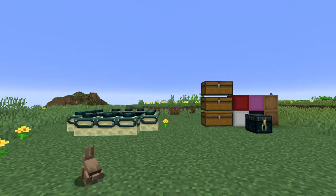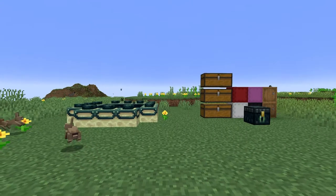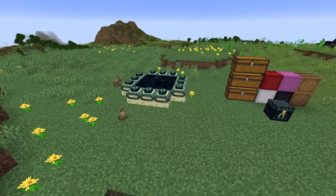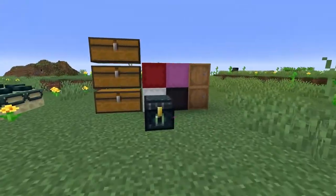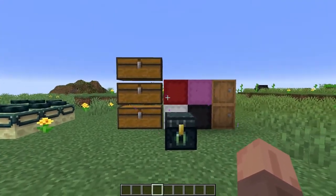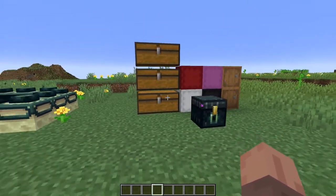The two biggest theories for the 1.20 update are the End update, which is why we have the End portal here, and a storage and UI overhaul. I have a bunch of chests set up here because storage and the UI is a huge problem.